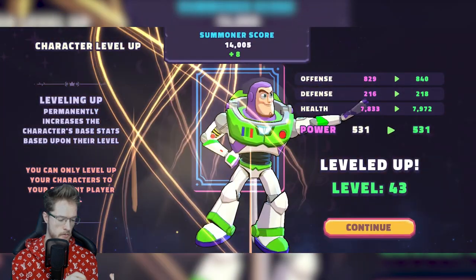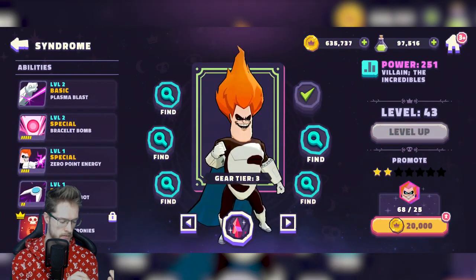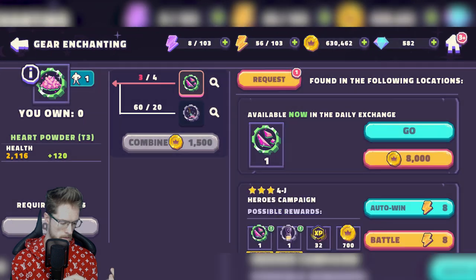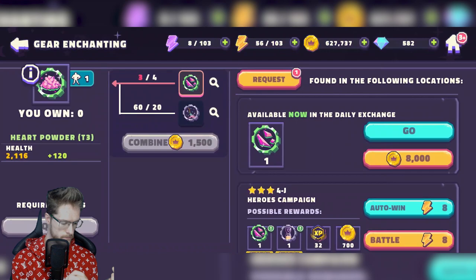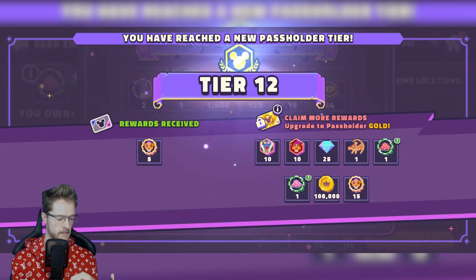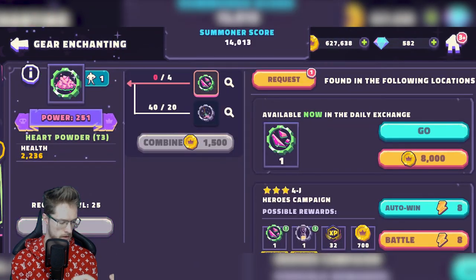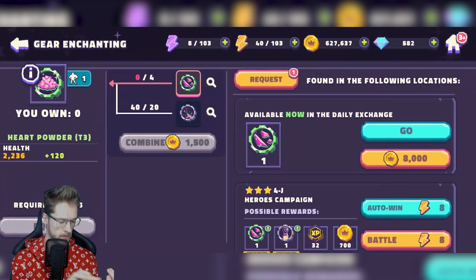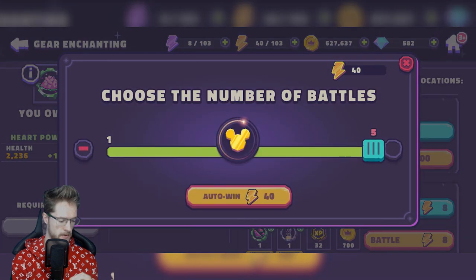I might as well max him out — that's going to do my challenge. I think I actually got that first go. Yes I did — that is a combined equipped. I'm just going to slowly creep him up here, I just need loads of these. I'll put all my energy onto that for now.